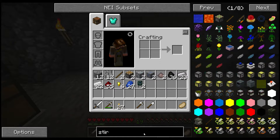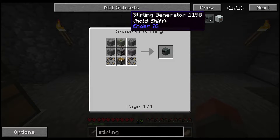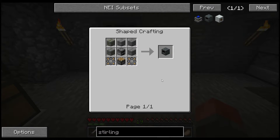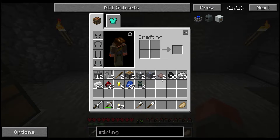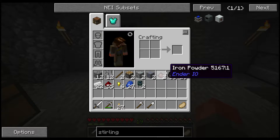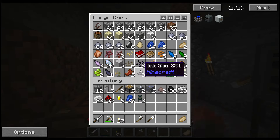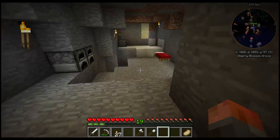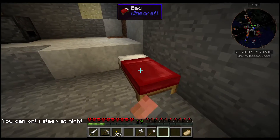So we want the Stirling Generator. We want some stone bricks, another furnace, another piston, and some sticks. Maybe I shouldn't have made that in my pistons, because I'm not out of wood - but I did make a bed.